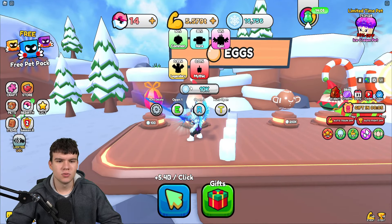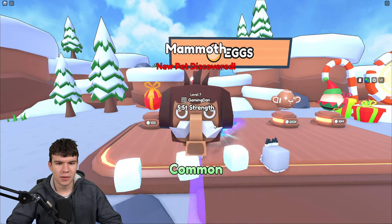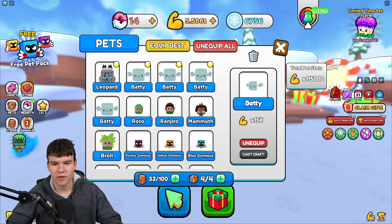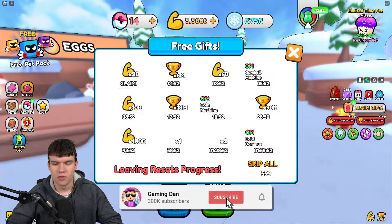Let's have a look at these eggs. We've got 16k — should we open one up? Let's see how good these eggs are. We've got a mammoth! New pet discovered. Let's see the stats on this thing: 4.5k. It's all right, I mean it's the worst one on there I guess. Maybe the other ones will be a bit better.